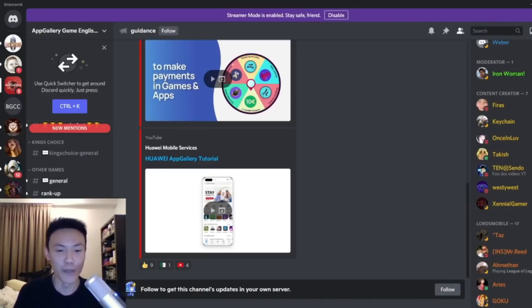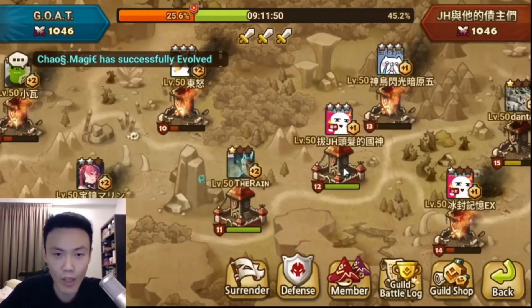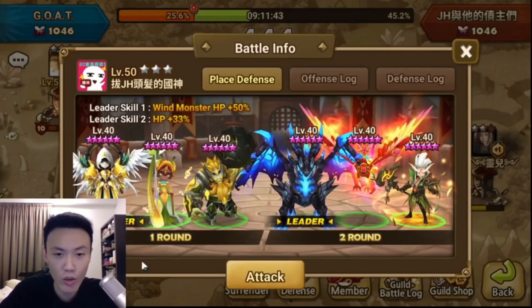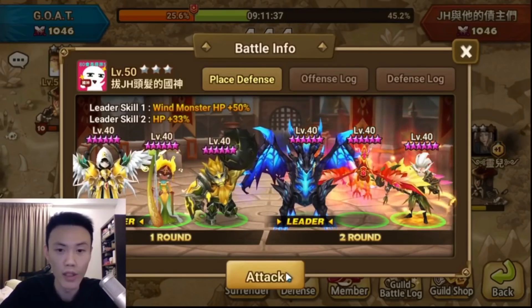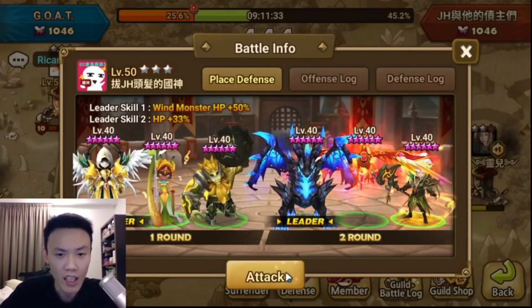Now let's head over to our guild battle. We'll be hitting this guild today and we'll be doing the plus 1, plus 2, and plus 3. We'll be playing the new toys as well which got buffed — the Water Bison, Chao, and also Geo, the Wind Omniuji. Let's see whether we can actually place her in here.